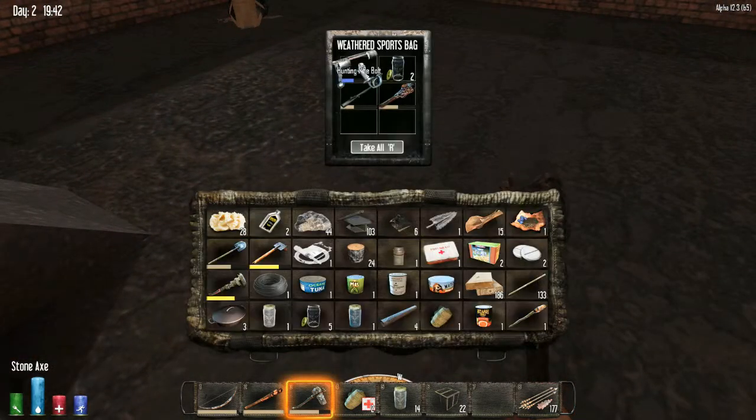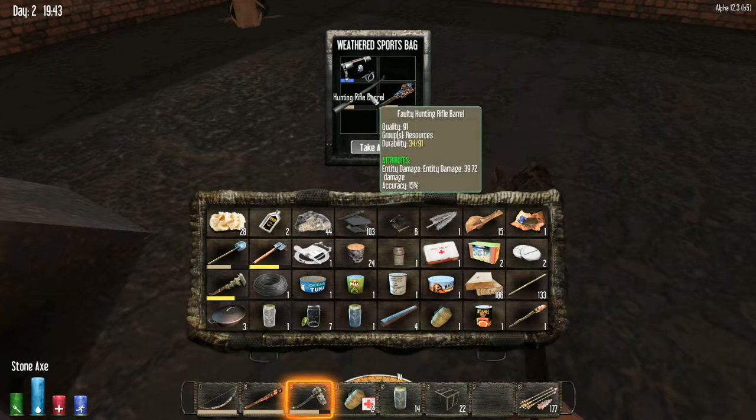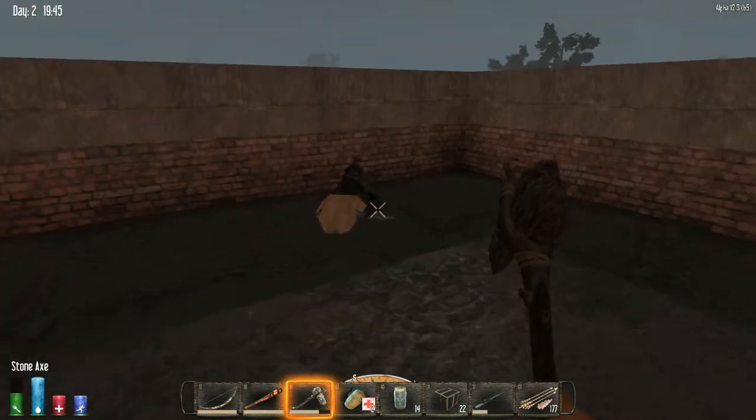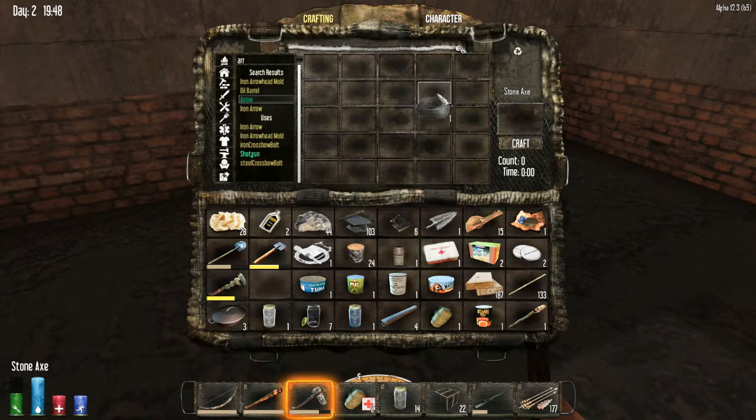A duffel bag — yay! Hunting rifle bolt, that's good. Hunting rifle barrel — we can actually probably scrap the bolt; we'll hold on to the barrel since that's a pretty good item. We don't have room for all this. Scrap cable into scrap iron. We have a bunch of stuff to work through. Craft that into wood logs. It looks like we need another chest already.